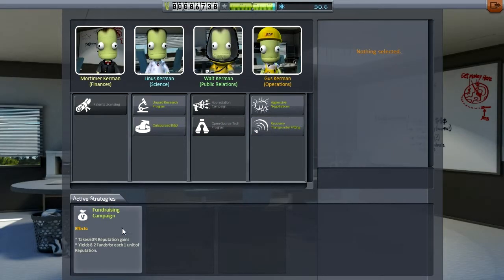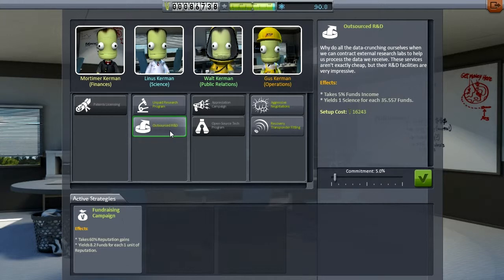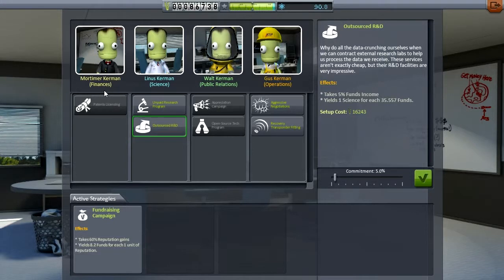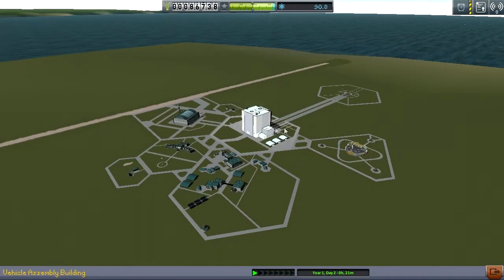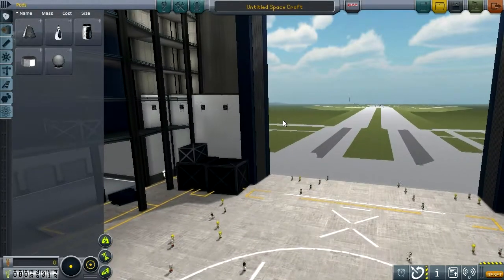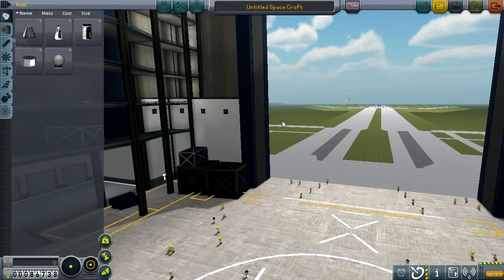I've switched my fundraising campaign on screen because I had gotten a good amount of reputation, so instead of it being at 40%, it's at 60% now. I can't go any harder than that without upgrading this one last time. I did use outsourced R&D a little bit, but only for two missions to get enough science. I'm going to get patents licensing as soon as possible. But first, now that we have the vehicle assembly building upgraded, we are going to build a better probe. I'll see you on the launch pad.